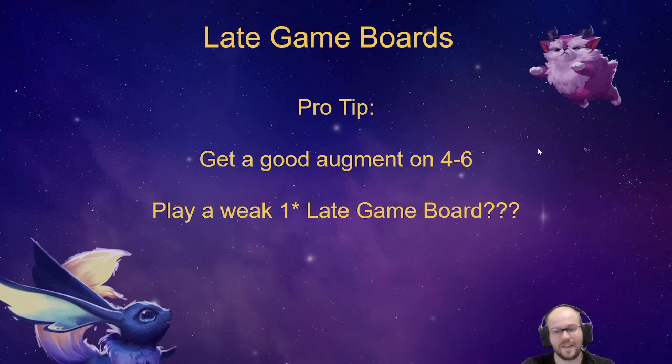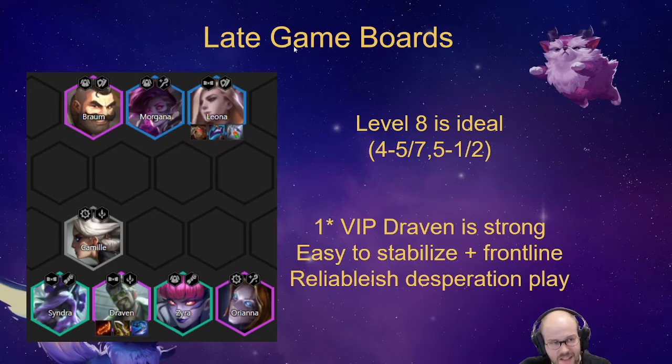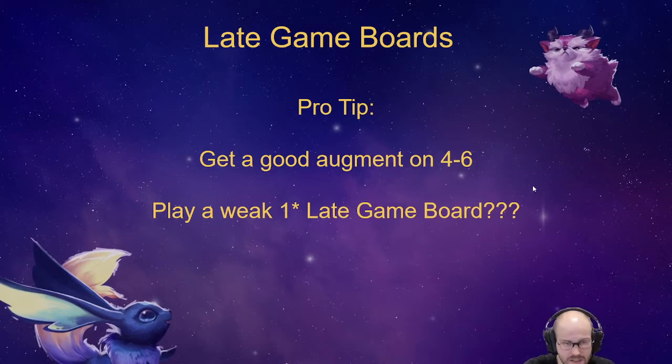One more pro tip: think about your augment on 4-6. On 4-5 you could consider playing a weaker board of one-stars with your late game board in mind, taking augments based on the board you have. If you're playing the Draven comp, you're more likely to want Clockwork, Challenger, or Debonair - maybe Enchanter or Syndicate. If you pivot a little sooner, you can get a decent augment. You can do it on level 7 at 4-5, or level up to 8 and field a weaker board knowing you'll get a better augment based on the units you have in play.